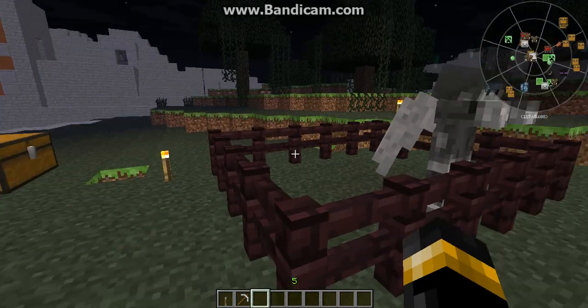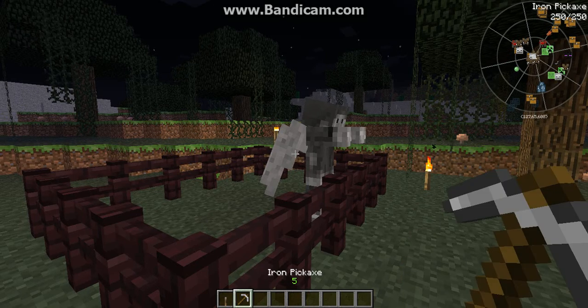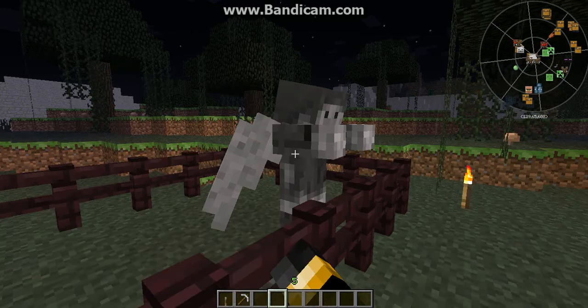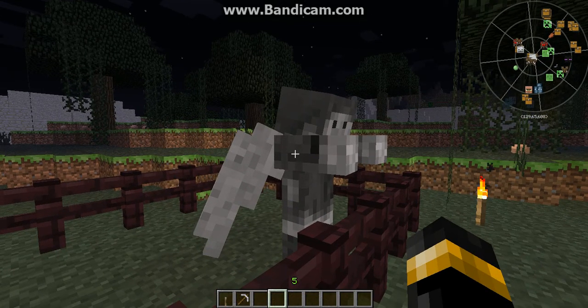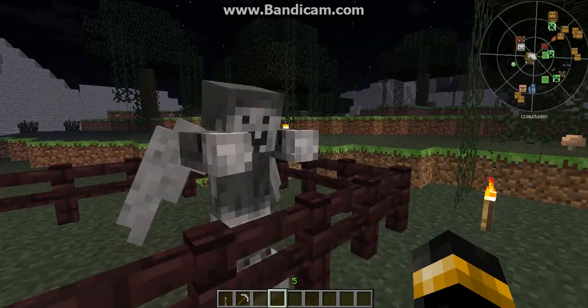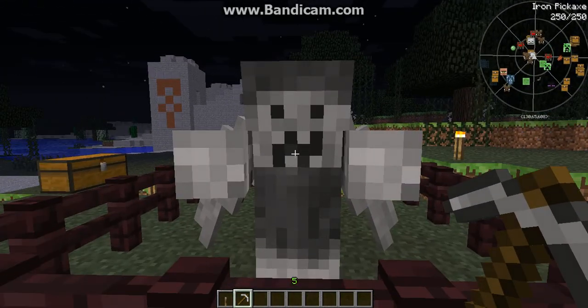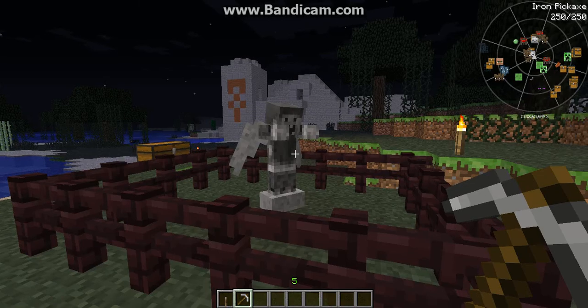The next part that is unique about this mob is that it cannot be killed by normal means. I am trying to punch it, but it is not working — it is not even getting hurt. So what you are going to need is an iron pickaxe on easy, or a diamond pickaxe on normal or hard. As you can see, they get damaged from that.